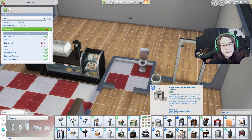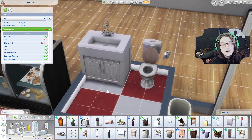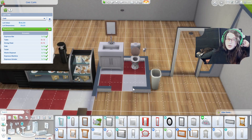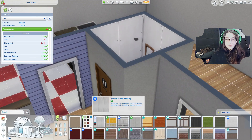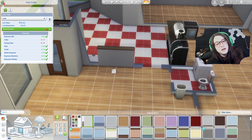Working on the bathroom — I wanted cupboards and countertops in there with a sink, but it's not big enough for that so I just left it as is.